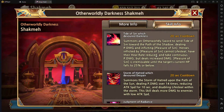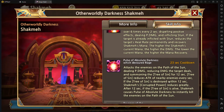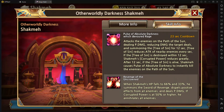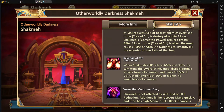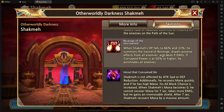Another thing is that he constantly keeps gaining his mana and CC bar. If you don't reduce that CC bar below 50%, once he gets to 66% health, he's actually going to one-shot your entire team. The mechanic is called Revenge of the Uncrowned: when Shockmaze's HP falls to 66% and 33%, he summons the Sword of Revenge, dispels positive effects from all enemies, and deals physical damage. If the corruption power is at 50% or higher, he annihilates all enemies — pretty much one-shotting your entire team. Keep that in mind if you don't have enough CC.